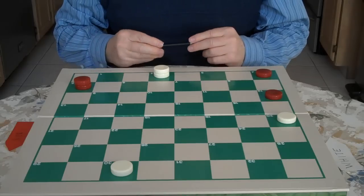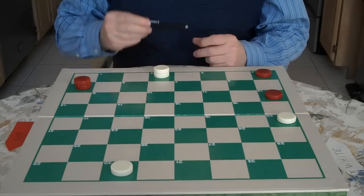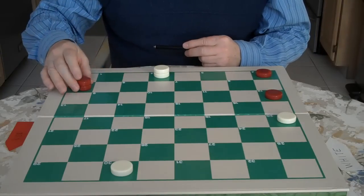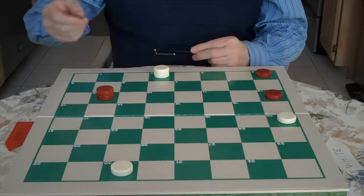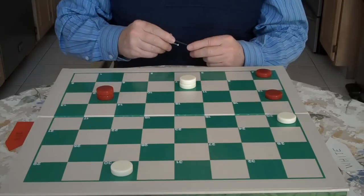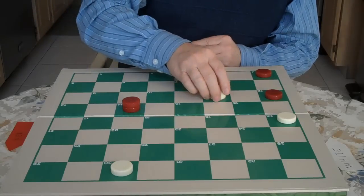Now we went over this, but I just wanted to show you. We mentioned if he goes 4 to 8 you go here. But we're working on first position and how to recognize it. He comes out, you come in here, and if he goes here you would go here. He goes here and you go here.